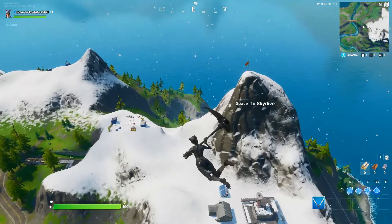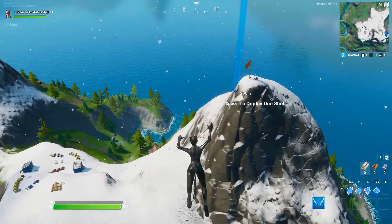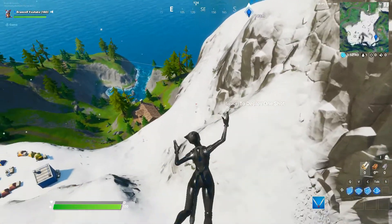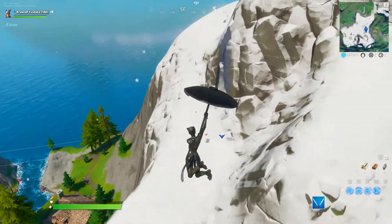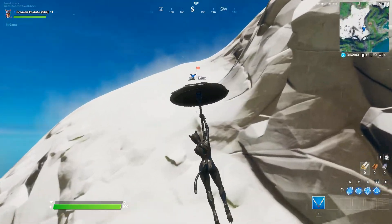If you look on the Chaos Rising loading screen you have the coordinates g7, g8, h7, h8, and if you make a cross it's gonna be right on top of this mountain. This is the exact location where you can find the pickaxe, but as I said make sure to complete all the letters before coming here and getting the pickaxe, and get the Sorana skin first.